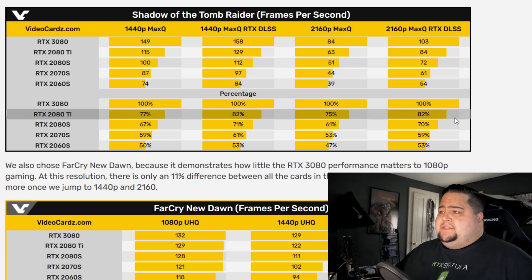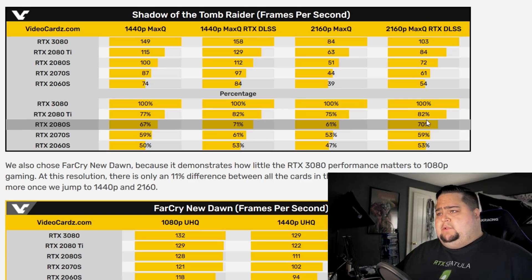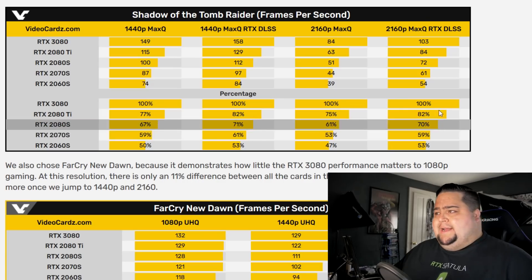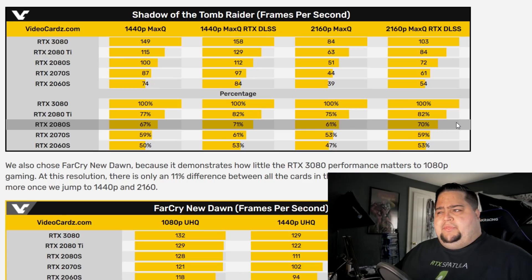When using RTX and DLSS, that does get closer — the 3080 was only 18% faster than the 2080 Ti and 30% faster than the 2080 Super. The RTX stuff is definitely going to be a bit more taxing, and we're not seeing as much of a performance uplift when that stuff is enabled. We need a lot more testing to determine how much better these new Ampere cards are than Turing with RTX enabled. Shadow of the Tomb Raider was using ray-traced shadows and DLSS, which I'm not sure is DLSS 2.0. At 1440p, we only managed to see a 23 FPS gain without RTX and DLSS, and 18% with RTX and DLSS enabled.